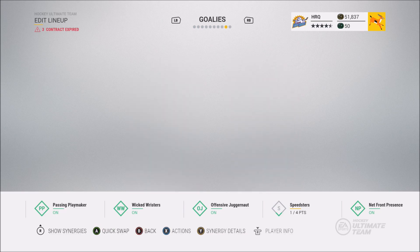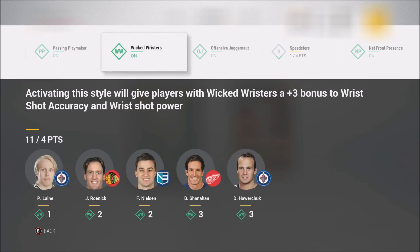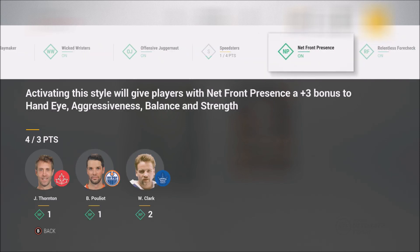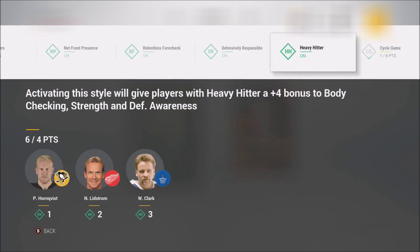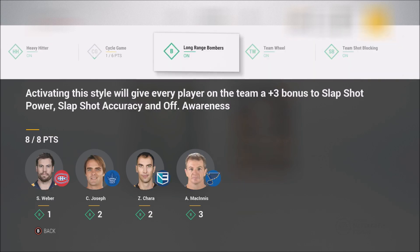The goaltender is Curtis - Chad Johnson playing. Synergies: passing playmaker, wicked wristers - we have a lot of those. Juggernaut, species not completed yet, net front presence four out of three points, level four check. Heavy hitter, long range bombers - one of the most important in my opinion - Team Wheel and Team Shot Blockers. Those last three are the most important synergies on the team. Hope you enjoyed the video, leave a like, and I'll see you in the next one!